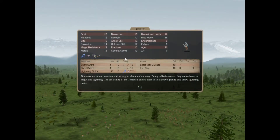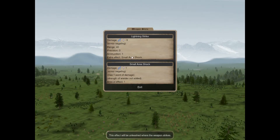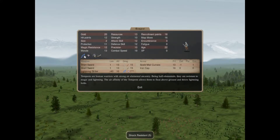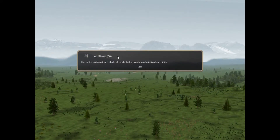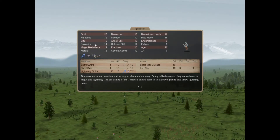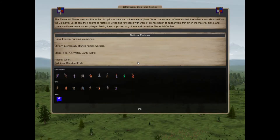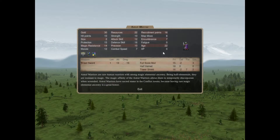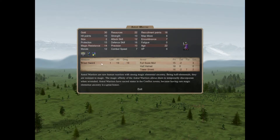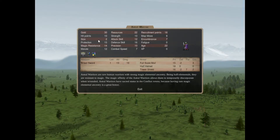We have Tempests who are floating dual wielders with lightning strikes - a single shot lightning strike that hits an area. They are shock resistant, have floating, have air shield which helps them defend against projectiles without an actual shield, and they are ambidextrous. They cost a lot and with some buffs they turn into blenders. An arrow capital recruit is the Astral Warrior, who are sacred magic beings. They have magic power, broad swords, and some good armor. They are expensive but they are sacred.